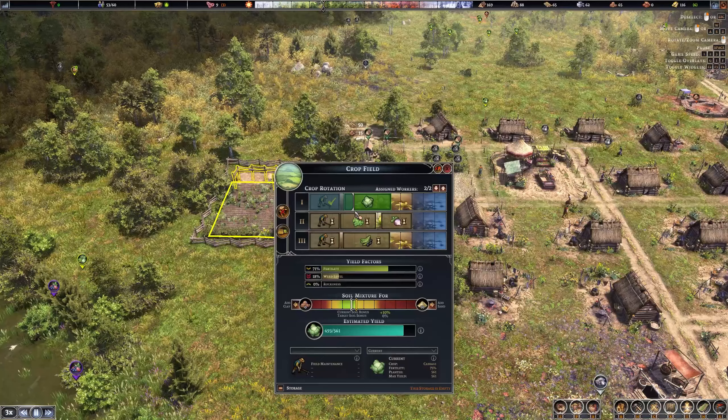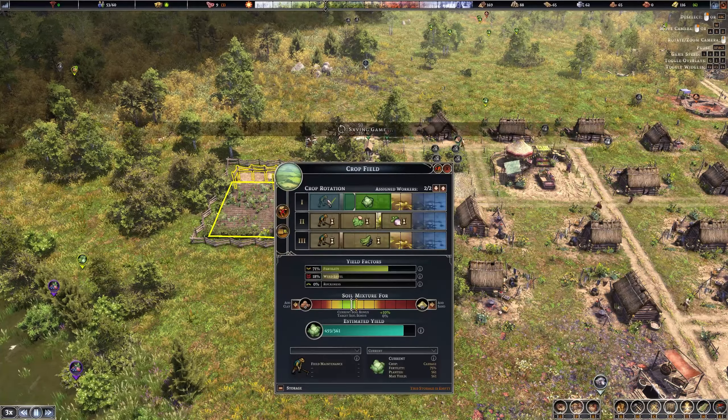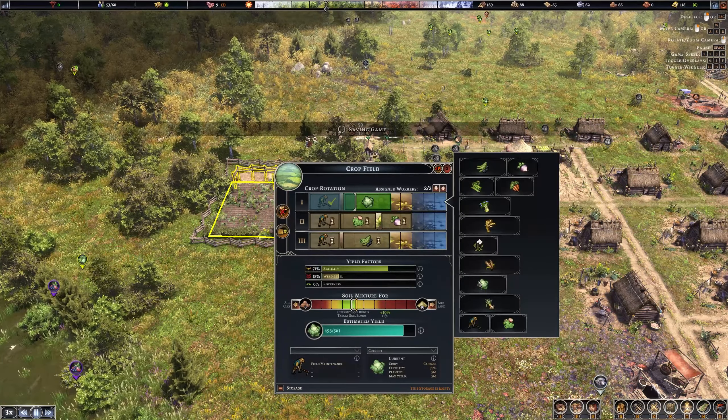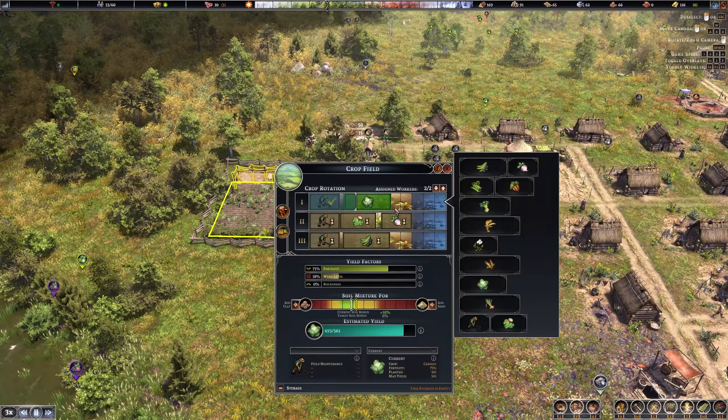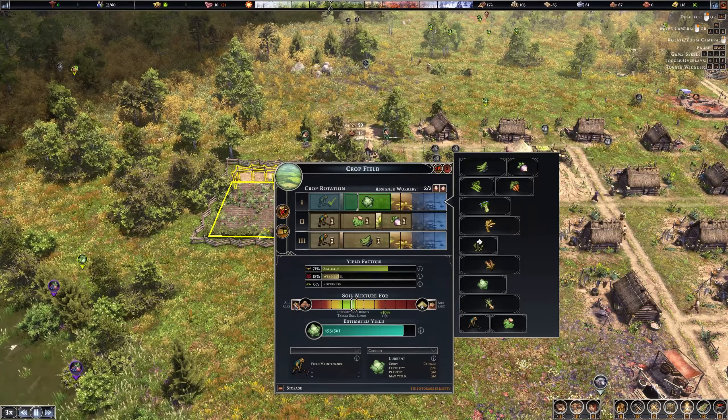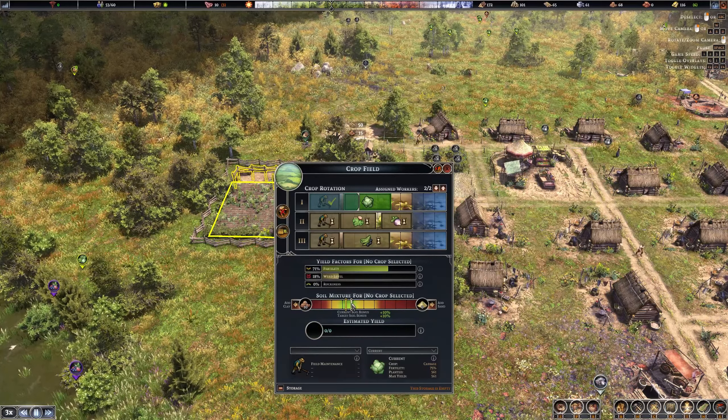How are we doing here? We are growing — is it cabbage? Yeah, cabbage. So weed level is going down. Should we remove it? Let's have it like this.